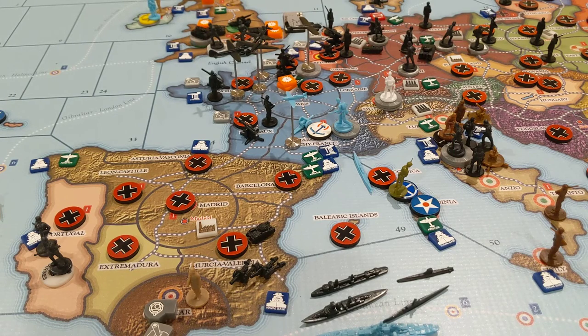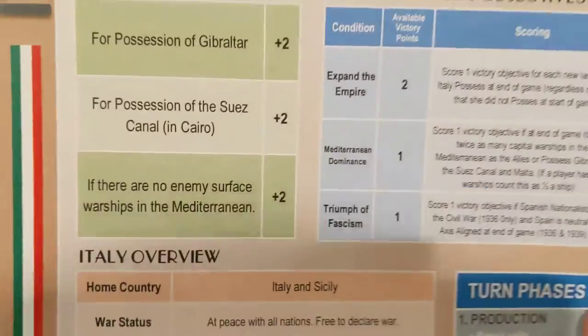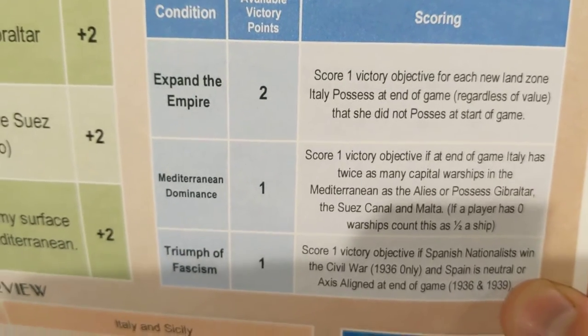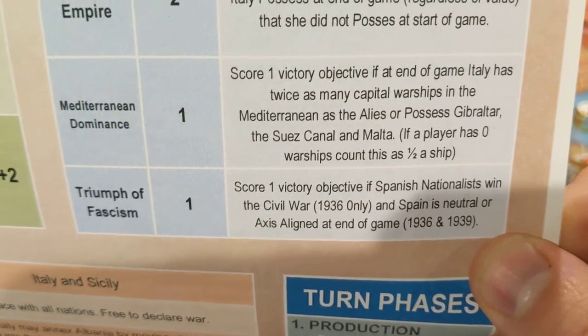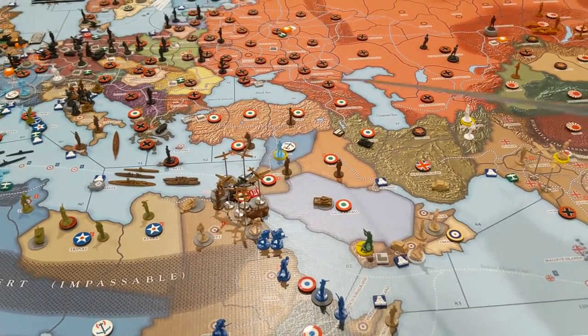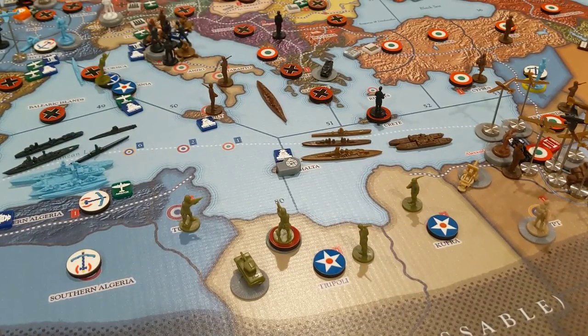Let's talk about Italy. Their victory objectives are: Expand the Empire — about new land zones, Mediterranean Dominance — basically the inverse of Commonwealth objectives, and Triumph of Fascism — about the Spanish Civil War. For Expand the Empire, score one for each new land zone Italy possesses at the end that it did not possess at the start. Counting them up: one, two, three, four, five, six, seven, eight, nine, ten, eleven new land zones. But that's worth two victory points.